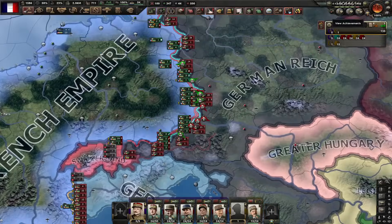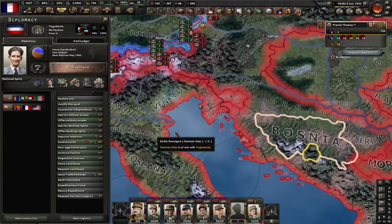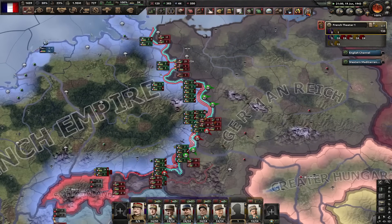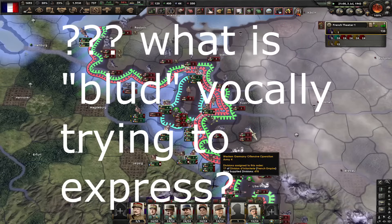We got the modern ship torpedo launcher researched, which means we got our very first achievement. Let's not forget to kick Yugoslavia out of the faction. Germany is only halfway towards capitulation despite us taking almost entire modern-day Germany. Nice encirclement — let's destroy it. Fall of Berlin. The book of Malaysia has capitulated.